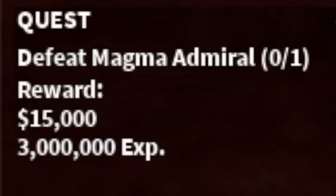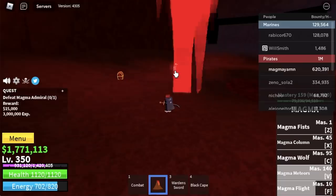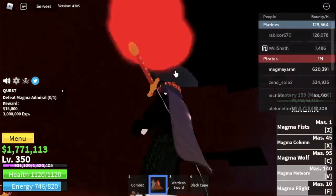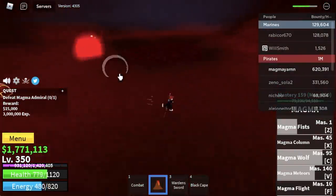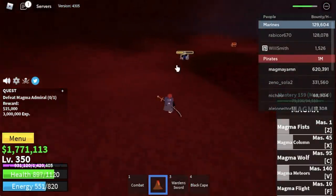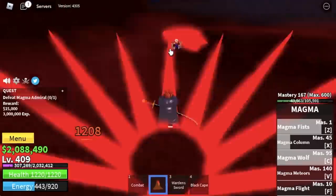Next island is the Magma Village. Here we're gonna go straight with the Magma Admiral. Check this out — we've unlocked our last skill: the Magma Meteor. There is no wall strat here. So all we need to do is use skills, dash to dodge his skills, wait for your skills to cooldown, dash again, and defeat him.